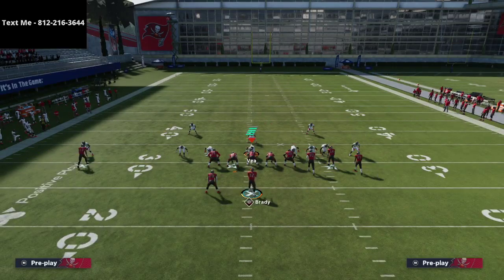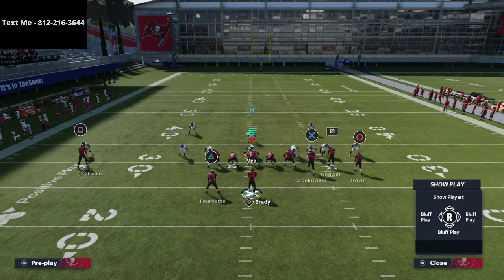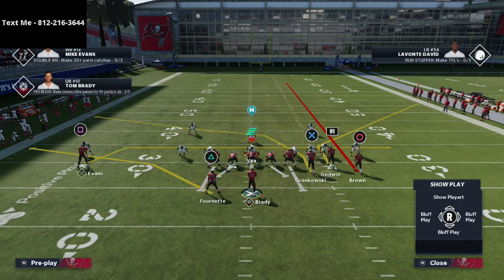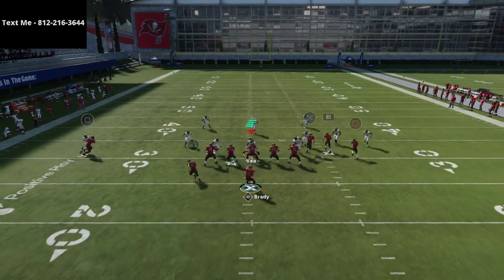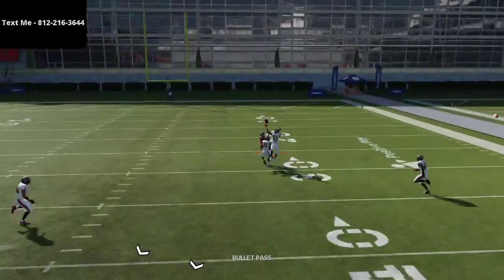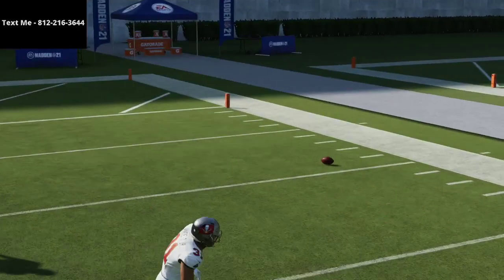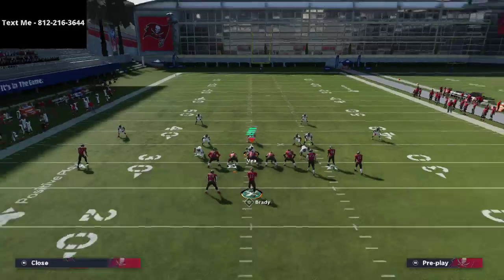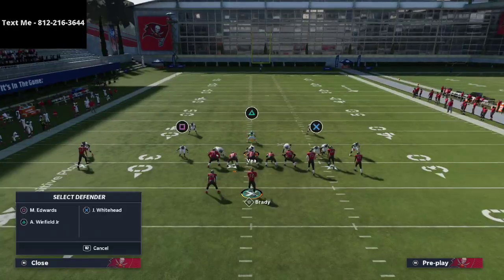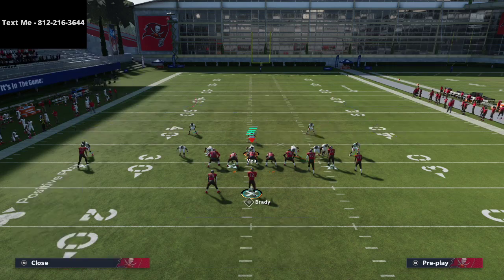Another combo a lot of people like is a drag combined with a crosser. Let's see how that plays. The defense does pretty good — the crosser is the one thing to watch out for, especially if your user isn't in the middle of the field.